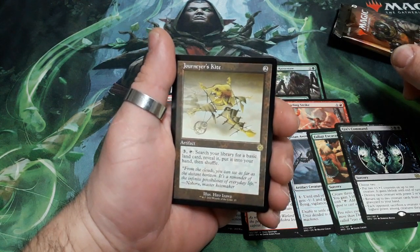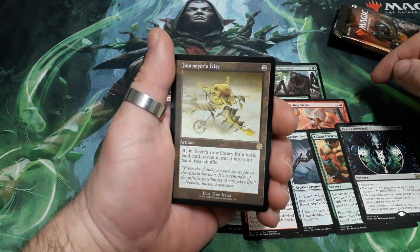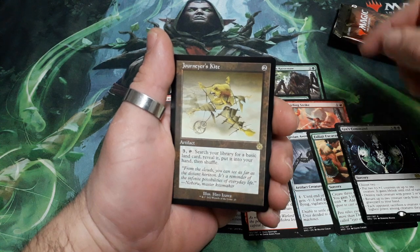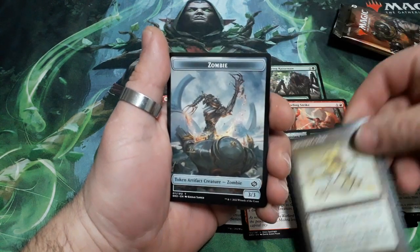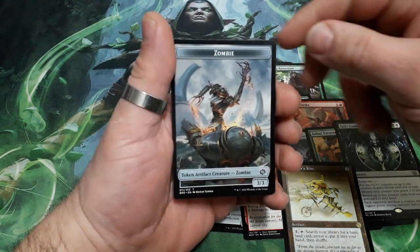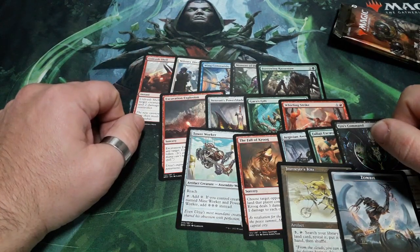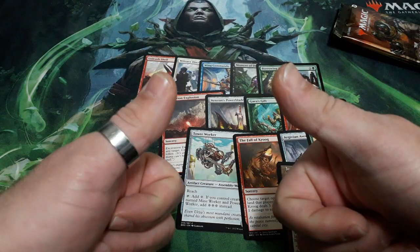And we have Journey's Kite. 2 drops. Force 3 tap. Search your library for a basic land card, reveal it, put it in your hand and shuffle. And finally we get a Zombie Token, artifact 3-3. So this is what I have to share with you. I hope you like it, you enjoy it. Until the next time, see you.